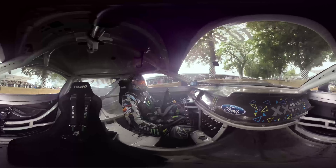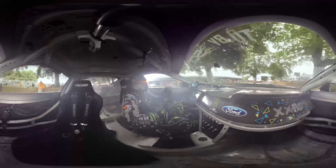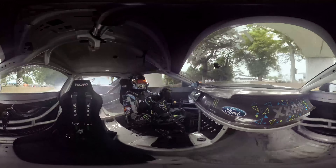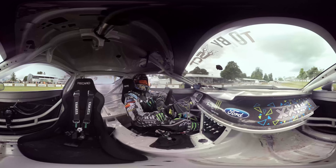Heading down the chute in second gear, third gear, fourth gear — quick stab of the handbrake to flip the car into drift, and immediately as soon as we're sideways, jump back on the throttle, carrying throttle all the way out.